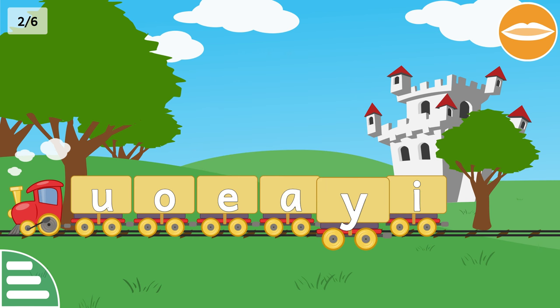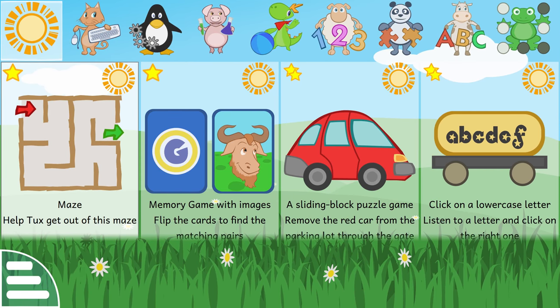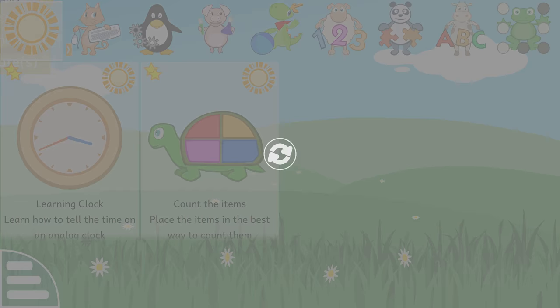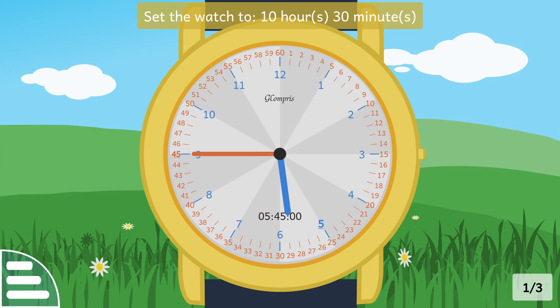Click on a letter. A. Use the mouse to drag and drop the clock hands to display the required time.